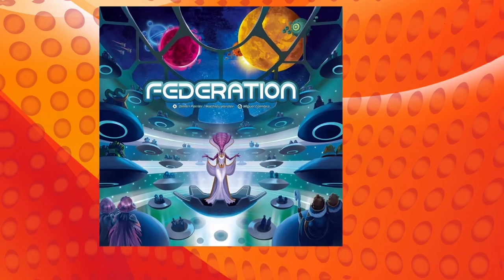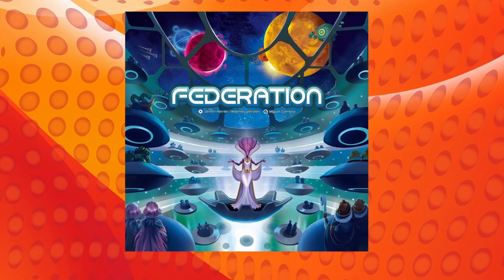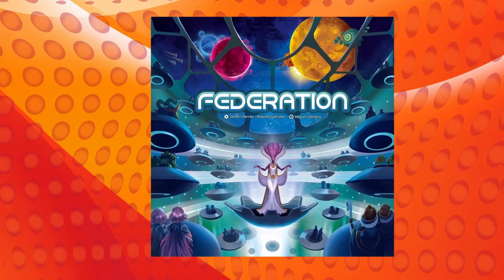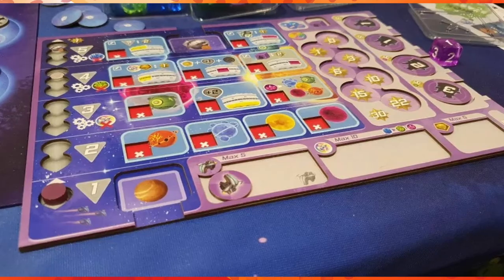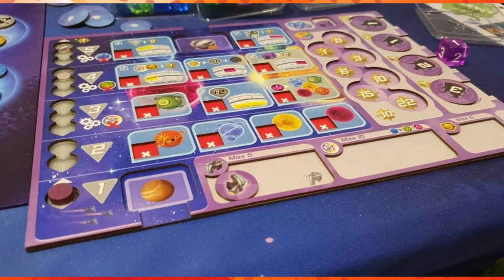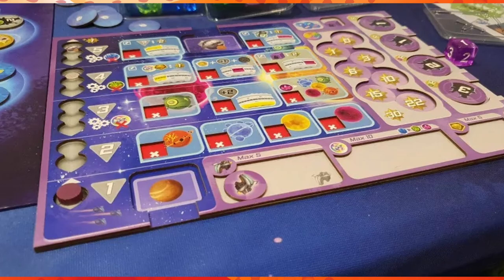Join the Galactic Senate and search the furthest reaches of the galaxy in Federation. Federation is a new one from Eagle Griffin, designed for 2-4 players and takes about 30 minutes. You'll place your ambassadors in the Senate and choose their specific roles. While managing the politics of the Senate, you'll also send out spaceships to complete missions to score more points. The goal is to increase your influence and forge alliances to become the most prestigious delegation to win. How will you choose to spend your social currency in Federation?